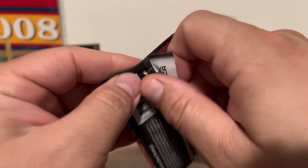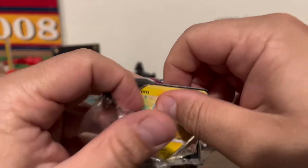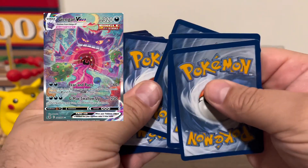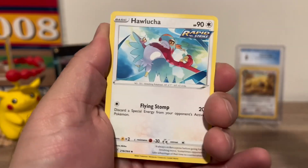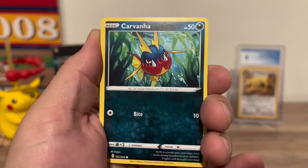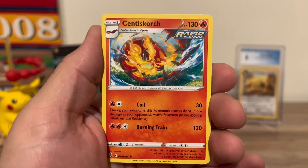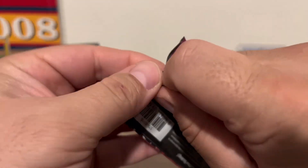We got the Salamence VMAX from Darkness Ablaze in our first pack. Now onto Fusion Strike — definitely would love to pull the Espeon VMAX Alt Art, Celebi V, or the Gengar VMAX, which I actually pulled when the set just dropped out of a booster box. Any of those Alt Arts would be awesome. Cards pulled: Rotom, Carvanha, Morpeko, Ninetales, and the rare is a Centiskorch Non-Holo. Fusion Strike, let's not be Fusion Strike-out.